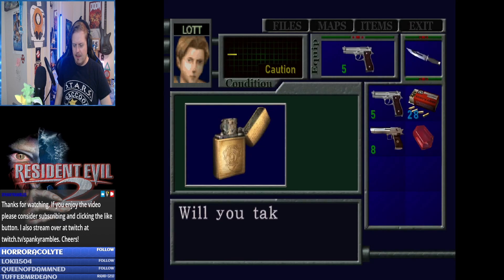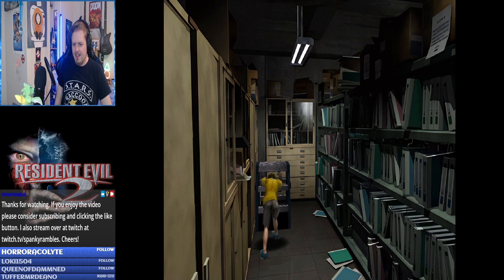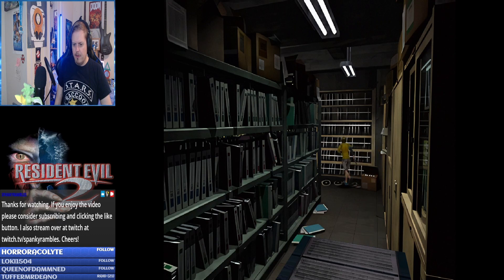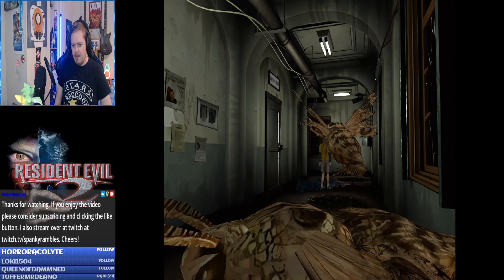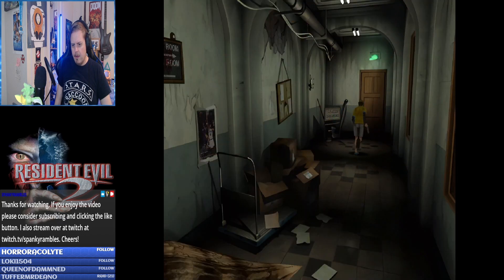Oh, what have we got in here — please be something good. Nothing. Right, there's a lighter in there. And the unicorn medal! And a lot of drilling going on — I don't know what the drilling is. The unicorn medal — I've got something to do in either direction. Shall I try and get back to the main hall? And a blue herb — oh I can use that against poison! I'm gonna try and get back to the main hall.